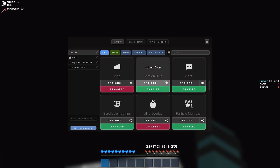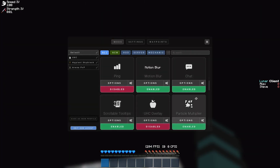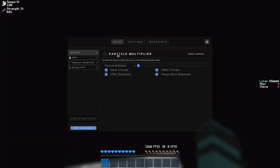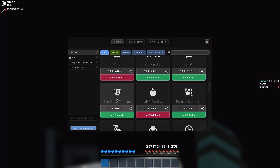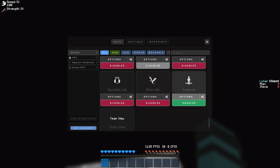I use motion blur most of the time and set it to five, but you need to make sure fast render in your video settings is turned off. Particle multiplier, scrollable tooltip — this is just default so I left it — and I also have free look.